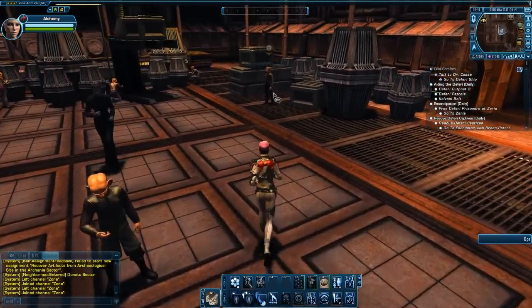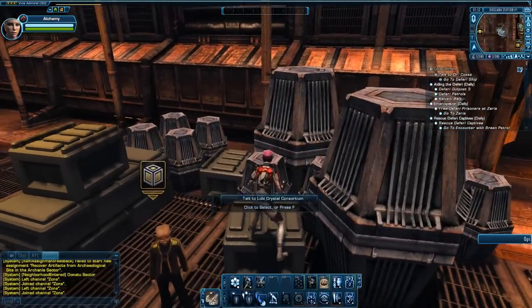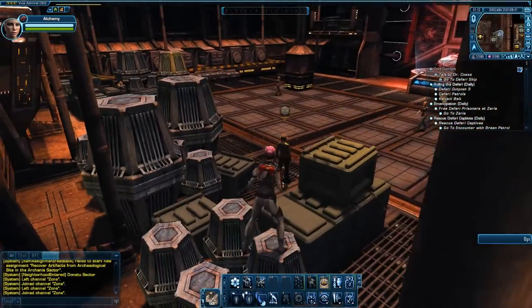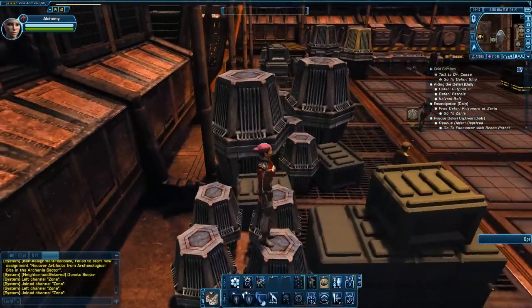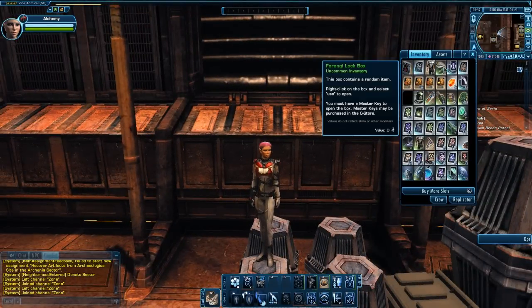And now, where are they hiding? There he is — the Lobi Crystal Vendor. I'm going to stand near him so that obnoxious little pop-up doesn't appear. Basically, you saw me pick one up. This is a Ferengi lockbox. The previous lockboxes that came out were Cardassian lockboxes, and in them contained, at a very rare rate, a Cardassian Galor Cruiser — a beautiful ship with unique equipment.